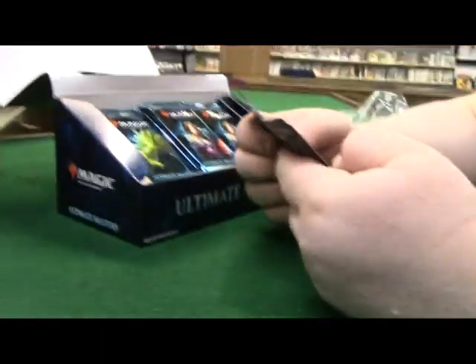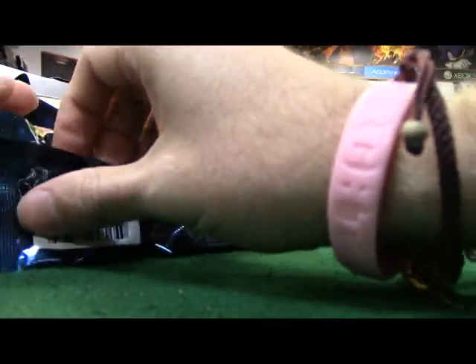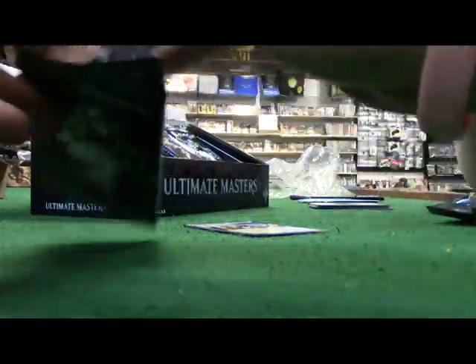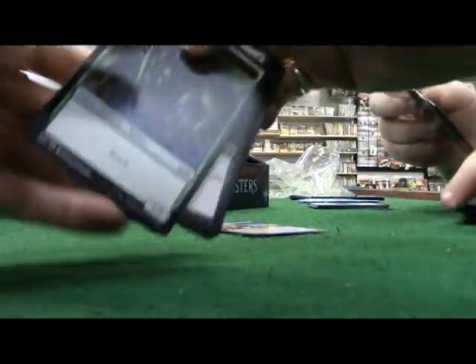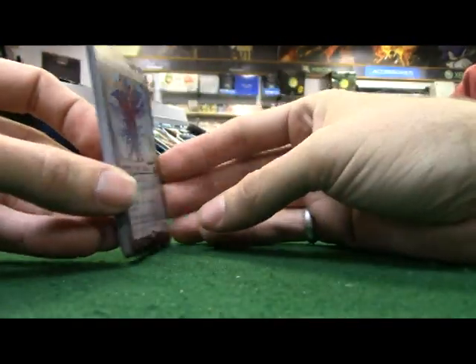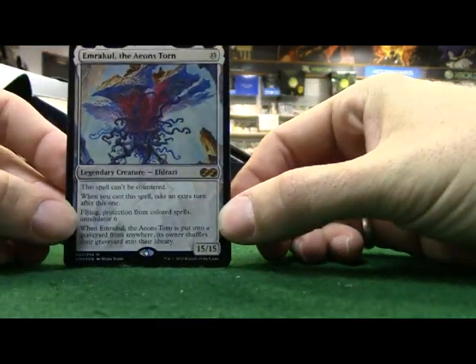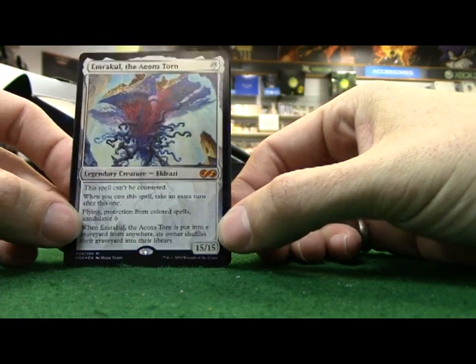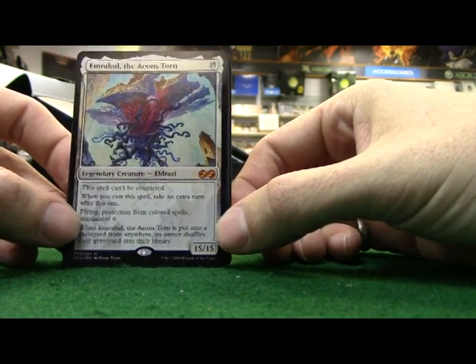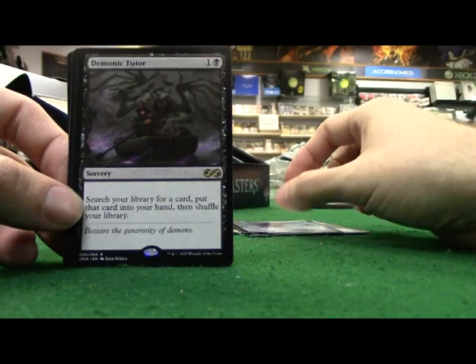So that first pack, we opened up with a great dual land. Got a spider token. God, I love Eldrazi cards. So this is nuts - when you cast the spell, take an extra turn after this one. He's a 15/15! I'm going to have to try to figure out how to get that card from Josh.